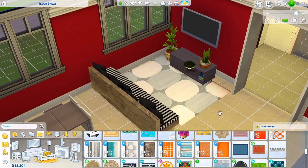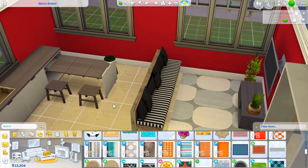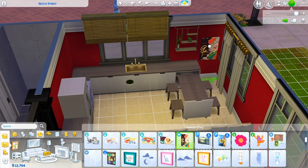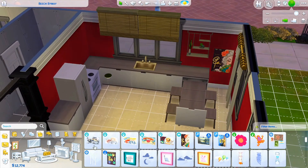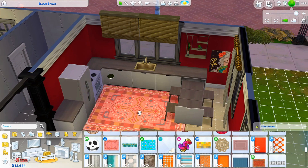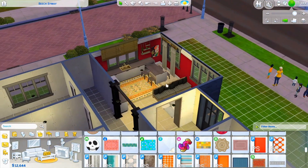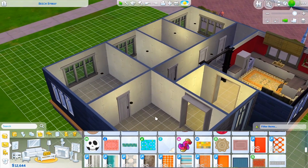This is looking pretty good! I thought I'd have a hard time with these colors but they look kind of nice. The kitchen still looks really drab, so I'll place a picture to spice it up a little and add a small carpet from Strangerville. So that's the kitchen, living room, and dining area done. Let's move on — I want to do the game room last to see how much money I have left.